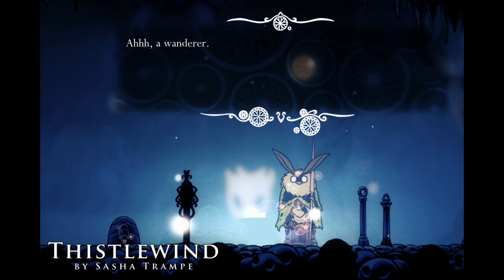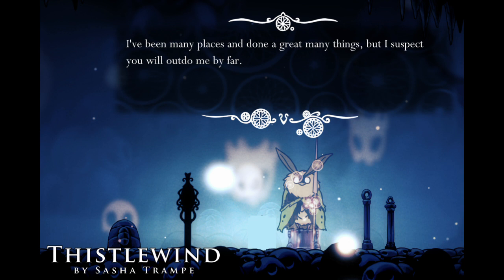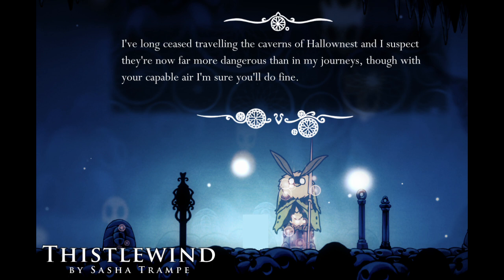Number 3: Thistlewind. In real life, moths come in many different colors, and the ones in this game follow that trend. I love Thistlewind's light green color palette with its darker spots, and the shape of her antenna. She adds some really interesting lore by being one of the only moth tribe members to take up a weapon.